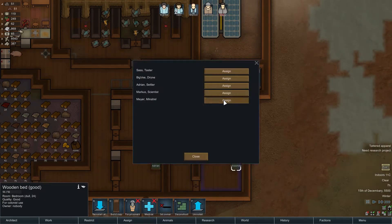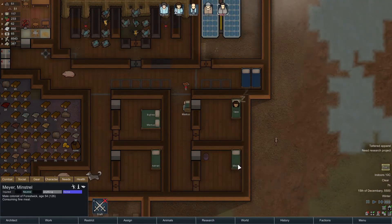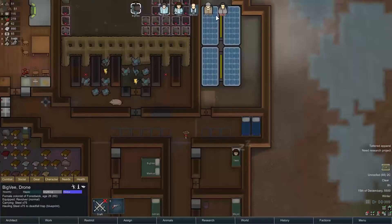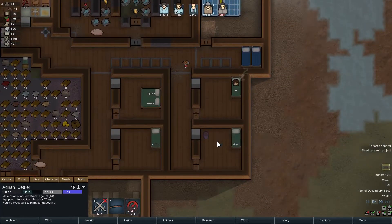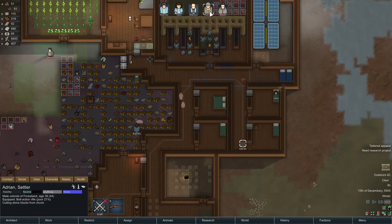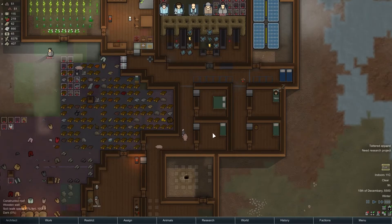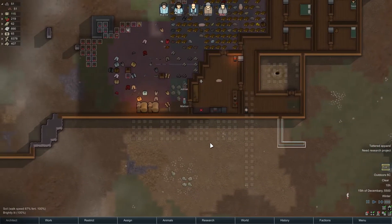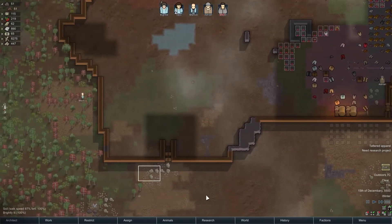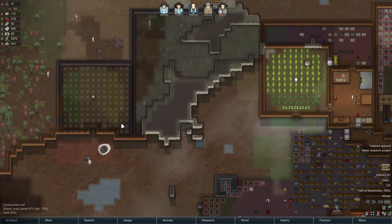And you are going to be set to Meyer. Big V, I'm going to have you — what are you doing? Oh, you're building the traps. That is entirely fine. Come down here, build this. Meyer, does that make you a little bit happier? Yeah, alright. So he's jealous — he doesn't need the best extravagant room, he just doesn't want anybody to have a better room than he does. Let's haul this stuff out of there.